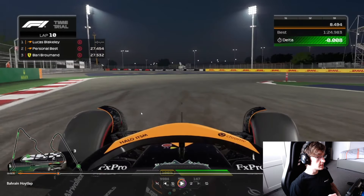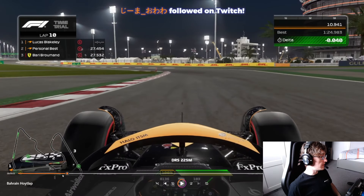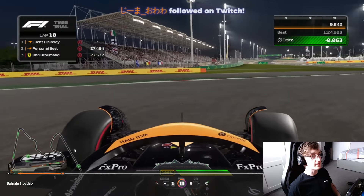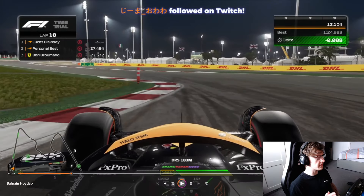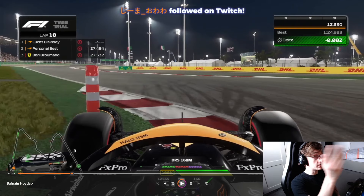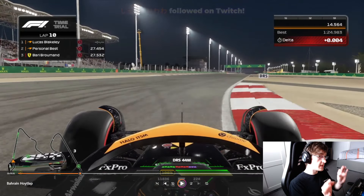We're going into turn one in third gear and you're going to see we wind in a lot of steering lock. At the moment on this game the slip angle is quite extreme, so you can just fold the front end and it still grips when it shouldn't be gripping — that's why you'll see a lot of aggressive Alonso-style steer moments where you just chuck the front end. The car picks up full throttle very quickly; there is a lot of traction in this game. Turn two is just completely flat — you want to try and make it as straight as possible, with DRS open as early as you can.